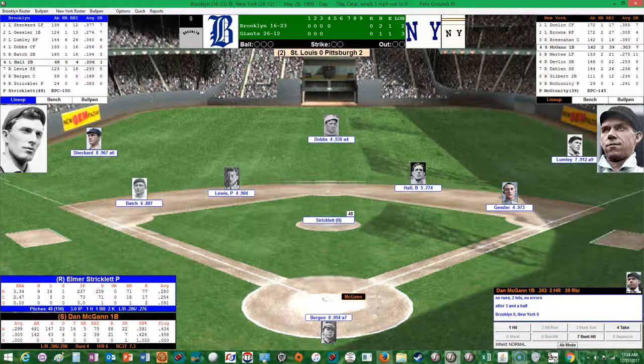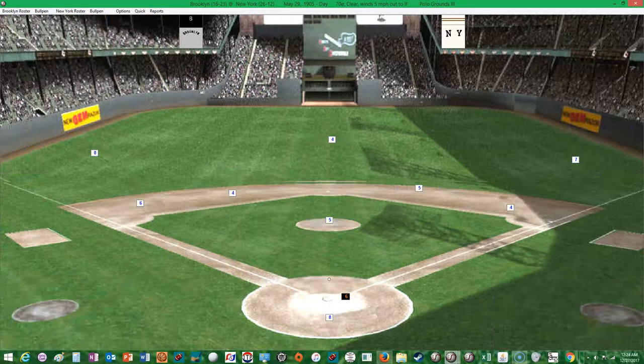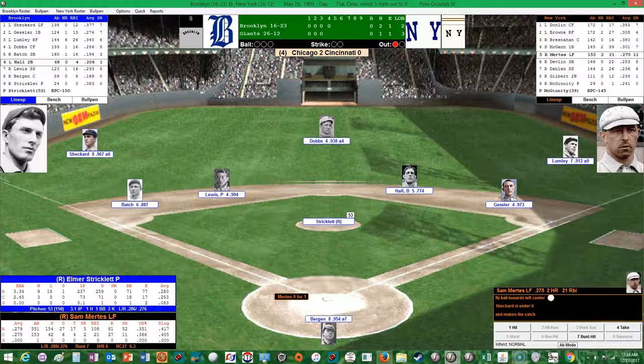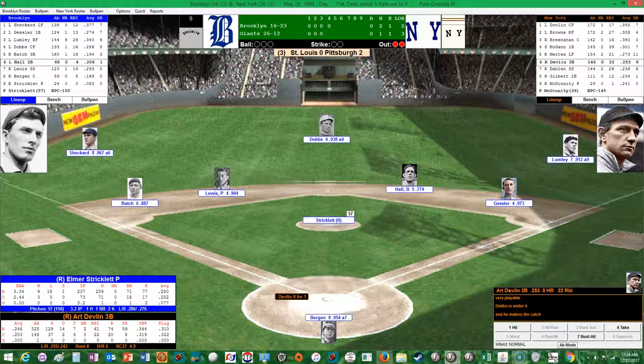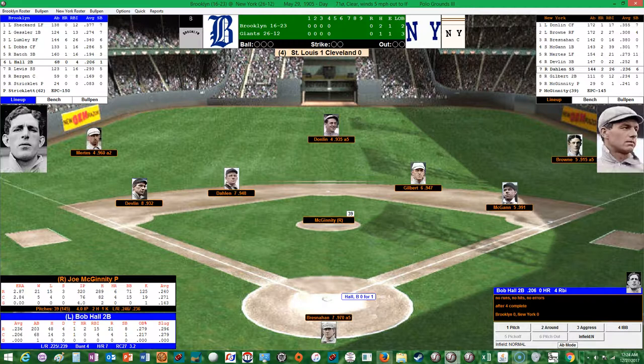Two runners in scoring position for Batch, who lined to left his first time up. The Giants hope to get out with no damage. The count goes full. Batch grounds to Dahlen — fires over to McGann and the Giants get out of it. Two hits, no errors after three and a half. Brooklyn 0, New York 0. McGann, Mertes, and Devlin up for the Giants in the bottom of the fourth. McGann walked his first time up — fly ball to left, Sheckard makes the catch. Mertes flies to center for out two. Devlin, who grounded out his first time up, strikes out. No hits, no errors after four complete. Brooklyn 0, New York 0. The Giants go in order in the fourth — goose eggs on the board for both teams.